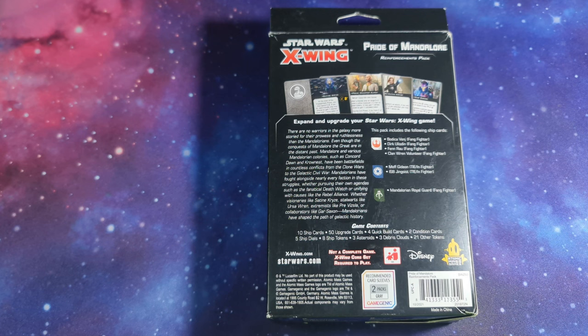The game contents contain 10 ship cards, 50 upgrade cards, 4 quick build cards, 2 condition cards, 5 ship dials, 8 ship tokens, 3 asteroids, 3 debris clouds, and 21 other tokens. This is not a complete game and you will need the core set to play.